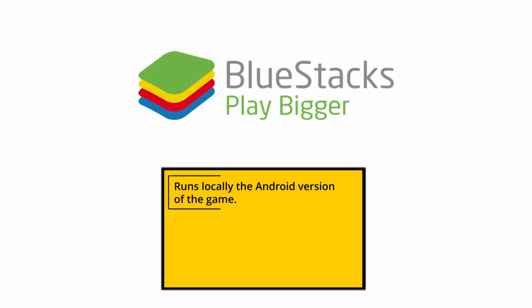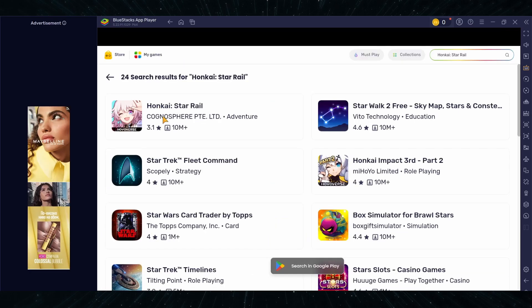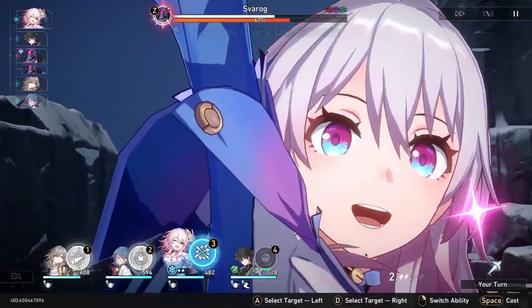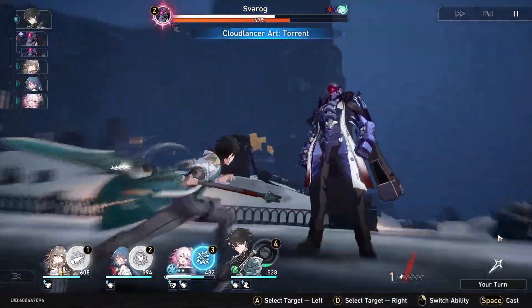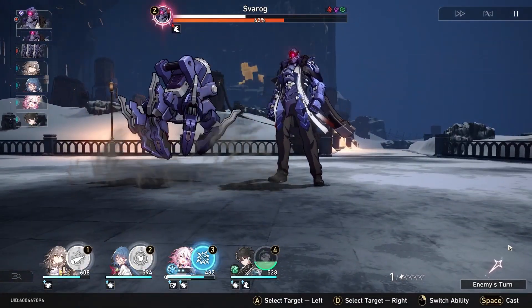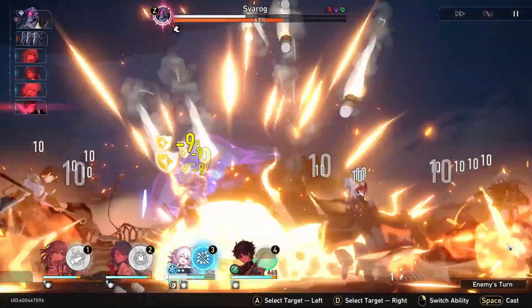The first of these two methods is Bluestacks, an Android games emulator, and honestly it's a pretty good deal. It's free to use, though you'll have to put up with some ads, it's easy to set up, and it works without any hiccups or need for troubleshooting. Just a quick note: the mobile version of Honkai isn't as demanding as the PC one, but I still recommend at least 16 gigs of memory for decent performance. The overhead of emulation takes its toll, so if you're on something like an M1 Air with only 8 gigs, it's probably better to opt for cloud gaming instead.